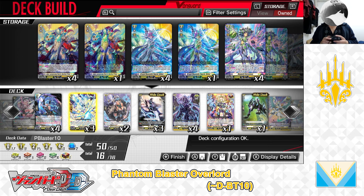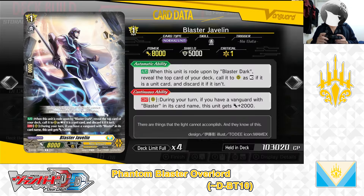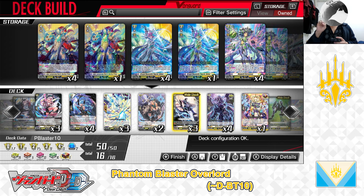Now for the Grade 1 lineup. For the Grade 1s in this deck we are playing — Ride Deck, Grade 1, Blaster Javelin. First skill: Auto — when this unit is ridden on top of by Blaster Dart, reveal the top card of your deck; call it to rear guard in rest if it is a unit card, and discard if it isn't. Second skill: Continuous as a Rear Guard during your turn — if you have a Vanguard with Blaster in its card name, this unit gets plus 2,000 power. We have 3 in the deck: 1 in the Ride Deck, 2 in the main deck.